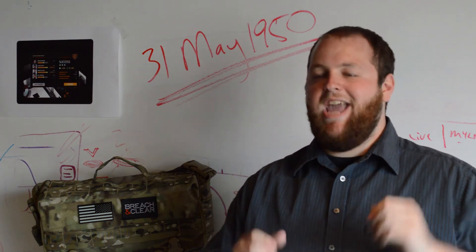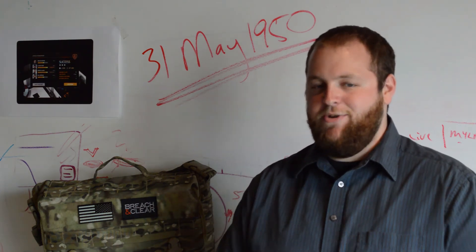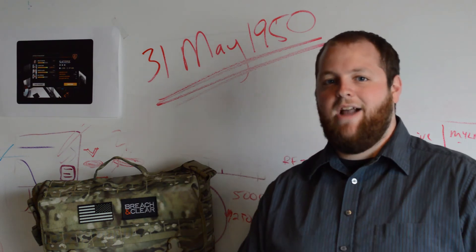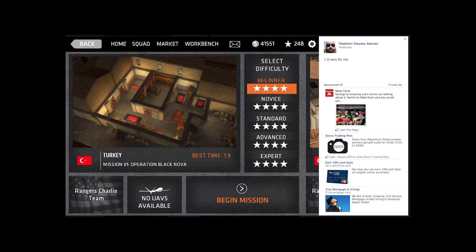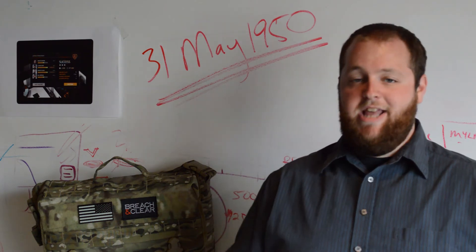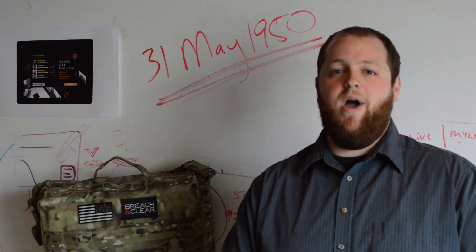You guys have been killing it, and we can't wait to give you even more challenges. Speaking of challenges, you guys know that we've done a Turkey Mission 01 challenge — we wanted to know exactly how fast you could finish that mission. The winner was Vladimir Steiner at 1.9 seconds, which is ridiculous. Nobody on this team was even able to get close; the best we could do was around three seconds. So he's going to be winning a Breach and Clear patch as well.